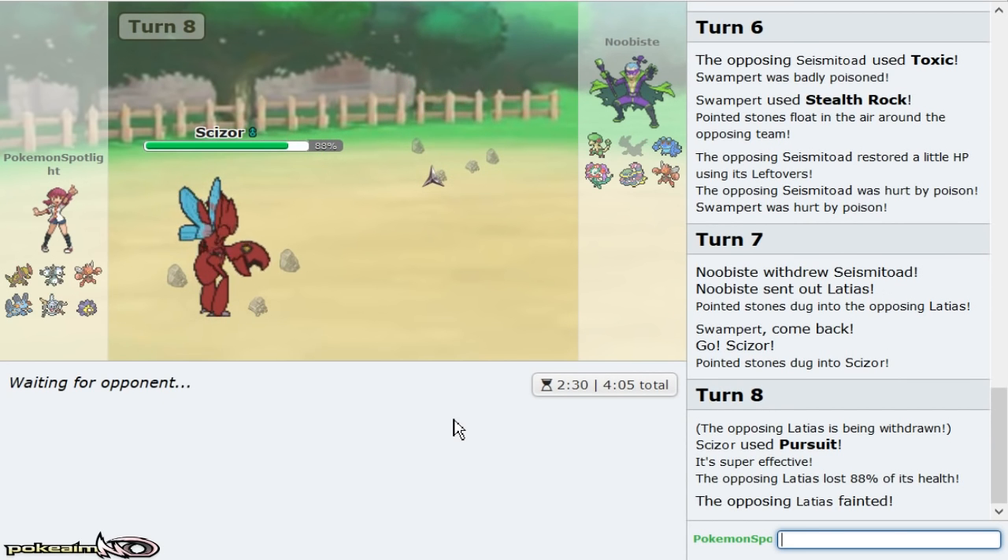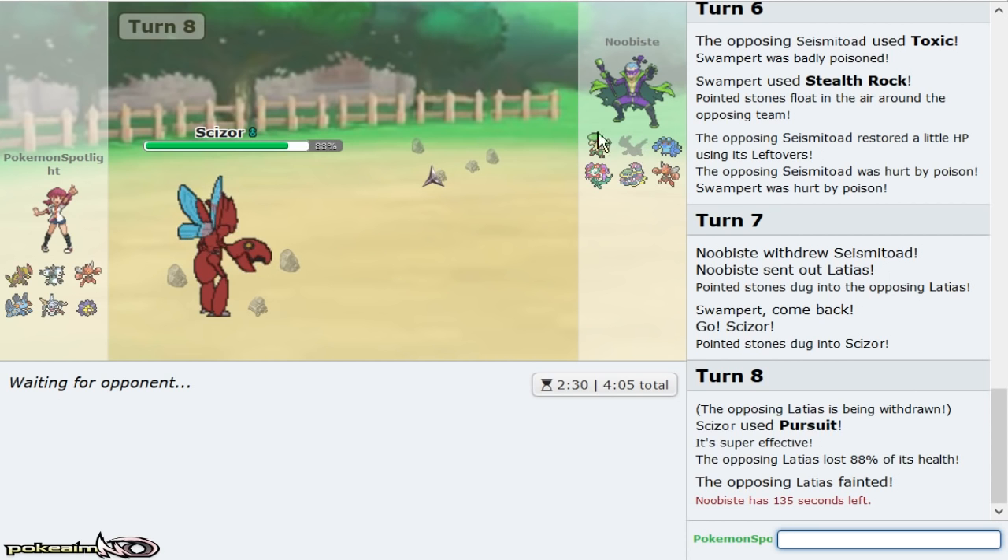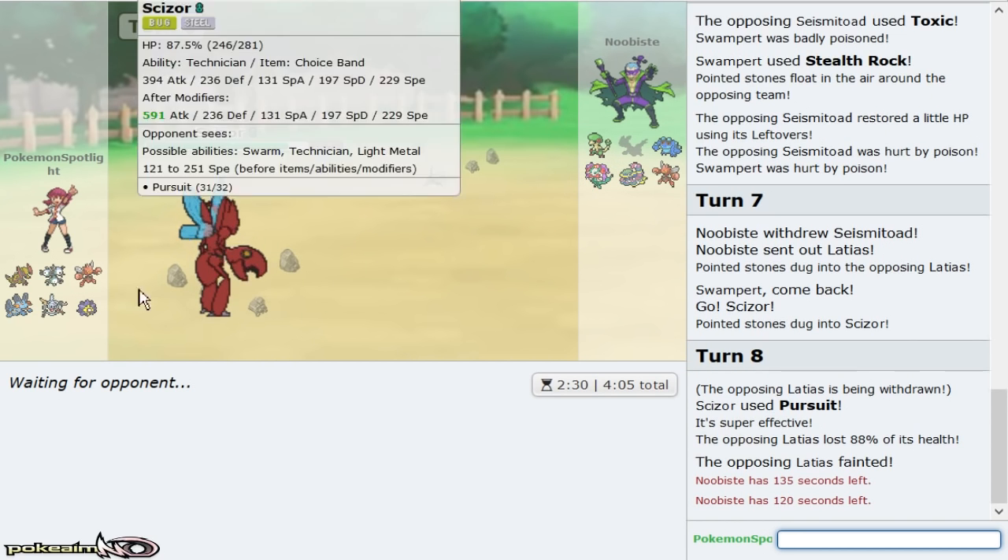I did exactly what I needed to do for Haxorus to put in work — everything's in range of Haxorus now, everything. That boy can't even fear me. As opposed to Roaring him out, I'd rather get in Scizor and KO Latios, and look at that — Bullet Punch, Bullet Punch, Bullet Punch, Bandit Bullet Punch about to put it in work.